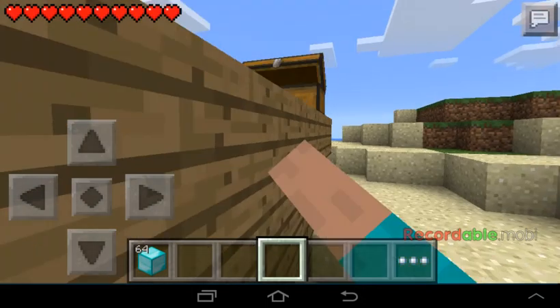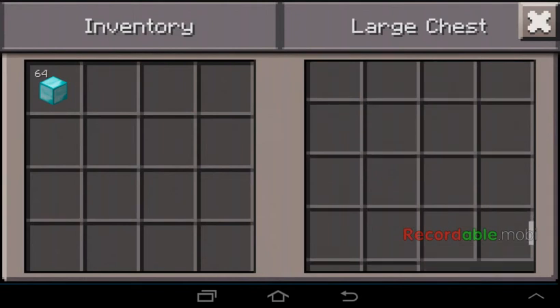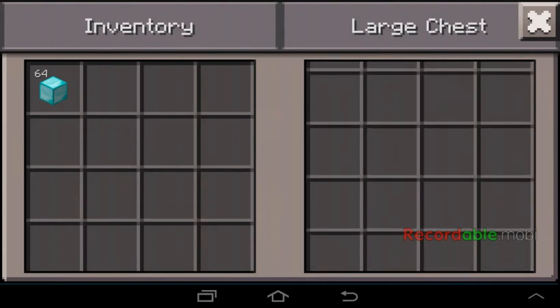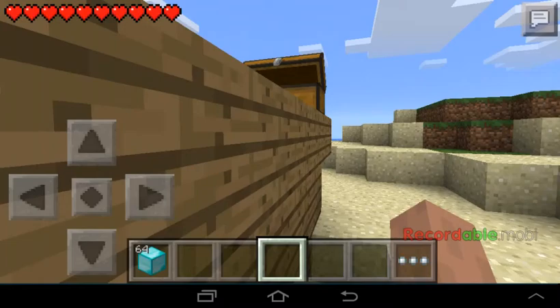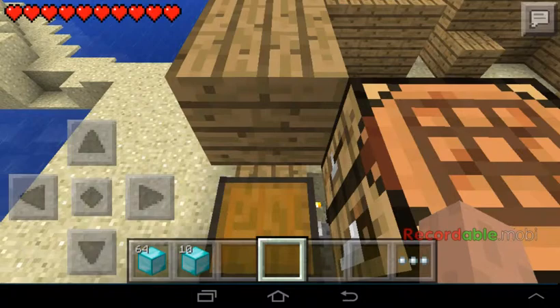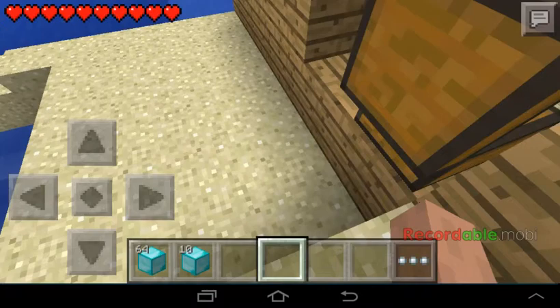My goal is to fill this entire chest with stuff. One, two, three, four, five — counting the slots — one through twelve, thirty, forty, fifty, sixty — seventeen, eighteen. So I'm going to duplicate eighteen more times. Let me count: five, six, seven, eight, nine, ten.